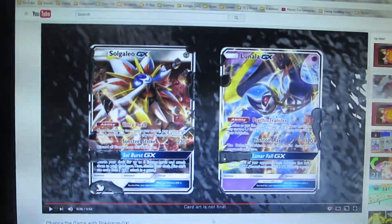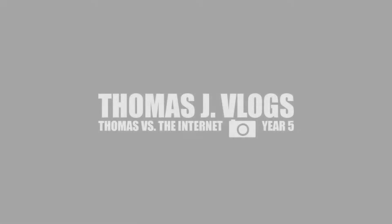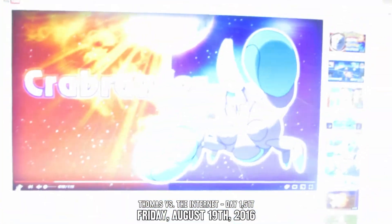There's a new type of Pokémon card coming out called GX cards, which is pretty neat. There's also a new trailer featuring all the stuff from the Coral League. First up, an actual new Pokémon we haven't seen before: Crabrawler.